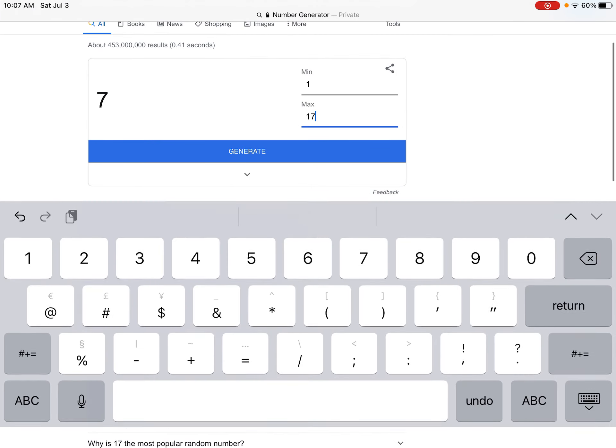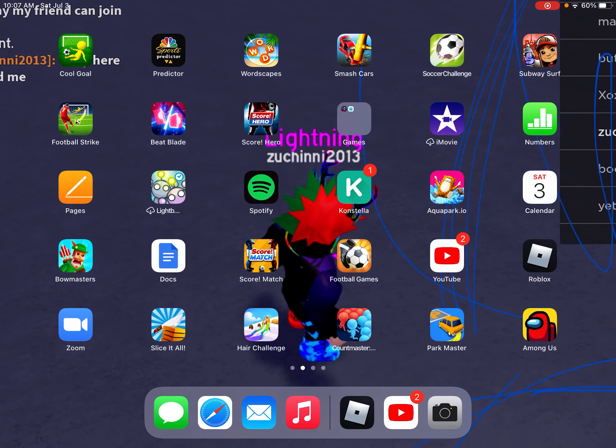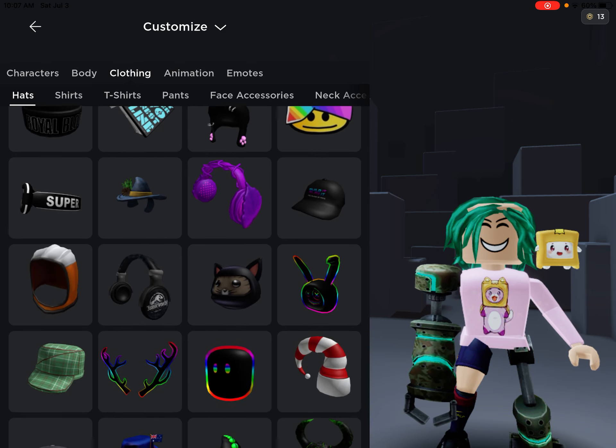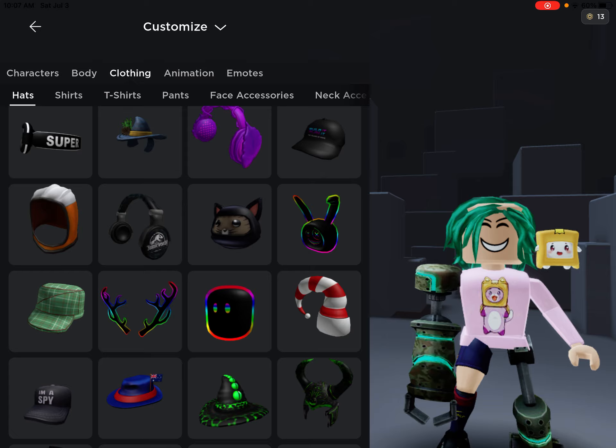They picked 24 — actually a pretty low number! Counting up: four rows of four gets us to sixteen, then seventeen, eighteen, nineteen, twenty, twenty-one, twenty-two, twenty-three, twenty-four. Okay, that's our hat!